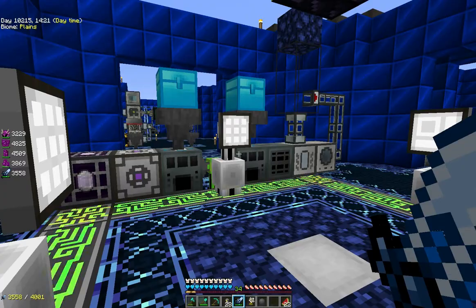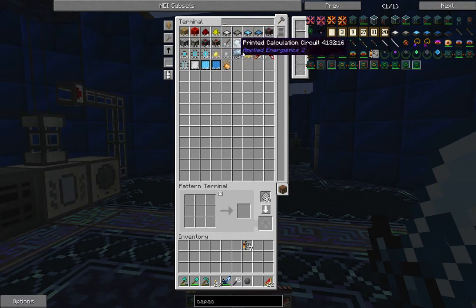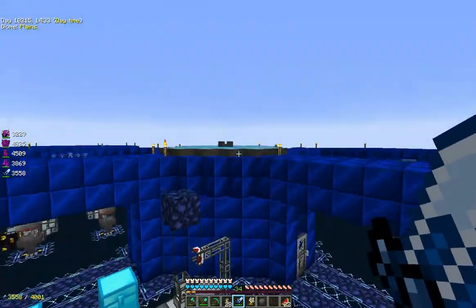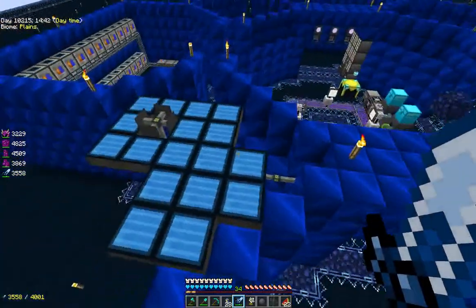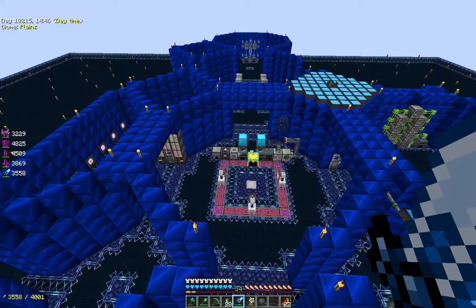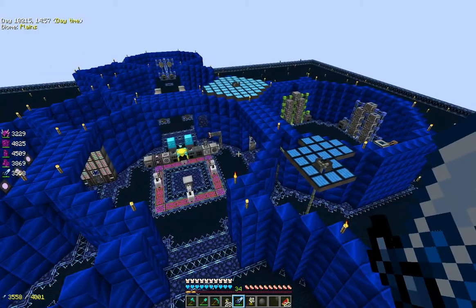We've been working on the auto-creation of the ME system, which is through this pattern terminal here, and we've created a bunch of terminals. We've been exploring Solar Flux and the current project is to take these Tier 3 panels and upgrade all these to Tier 4 over here. We're kind of building this octagonal shape here, and we've got a little bit more to build as well. We're going to build some of the walls out, create some more rooms, and look to expand some of our automation.